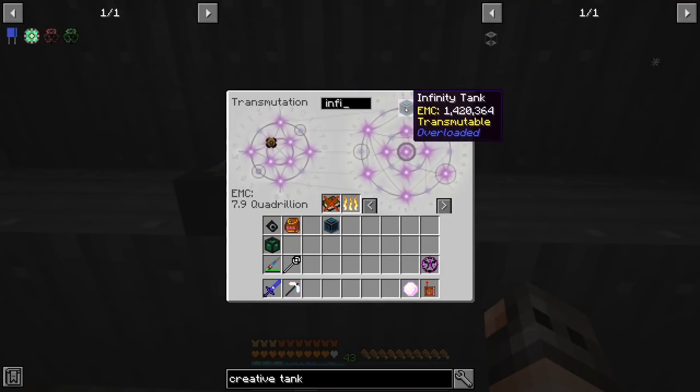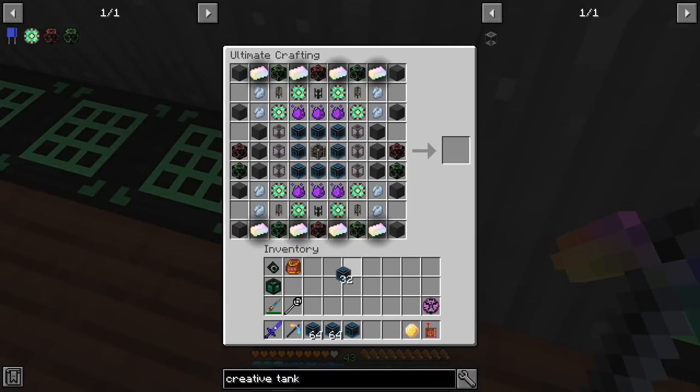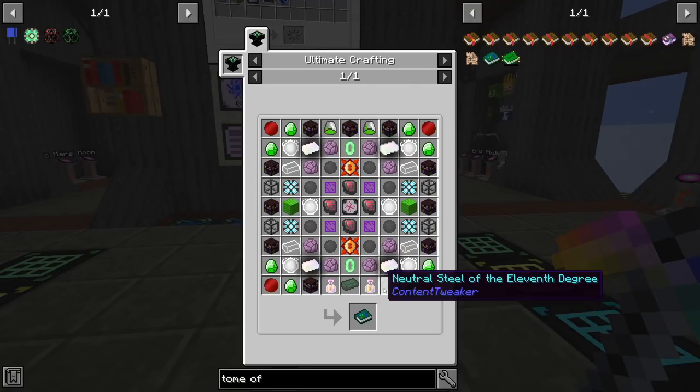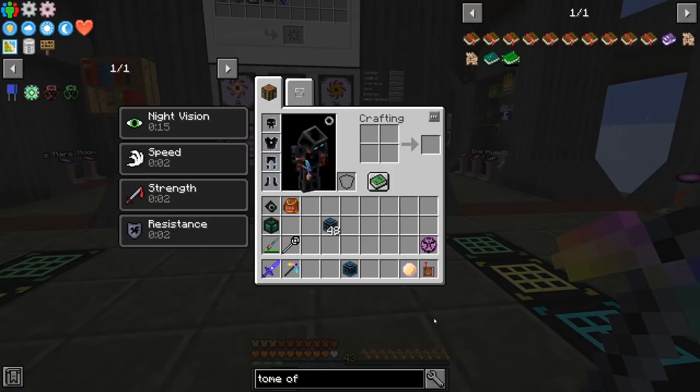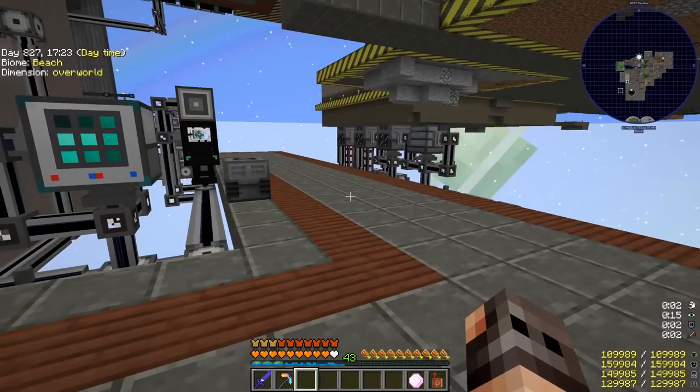We're going to craft the infinity tank, taking two stacks and putting them in the recipe. By the way, we could have gotten the infinity tank using the tome of knowledge, but since the update the recipe was changed and I didn't have the materials. I have them now but it's still a very complicated recipe requiring neutral steel of the 11th degree, and we were not there yet.